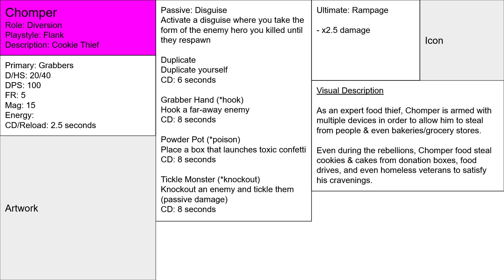Chomper is a villain — as an expert food thief, he's obviously a criminal. Chomper is armed with multiple devices to allow him to steal from people in even bakeries and grocery stores. During the rebellions, Chomper used to steal food, cookies and cakes from donation boxes, food drives, and even homeless veterans to satisfy his cravings. He'll steal from anybody, even donation boxes for people suffering from the rebellions. He only wants sugary foods and he'll do anything to satisfy that craving.